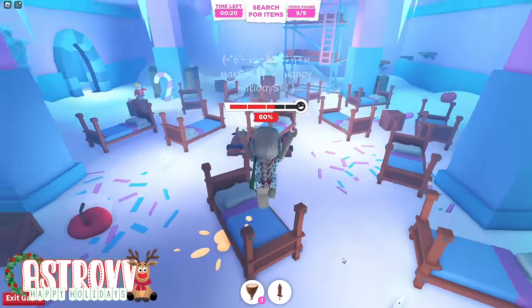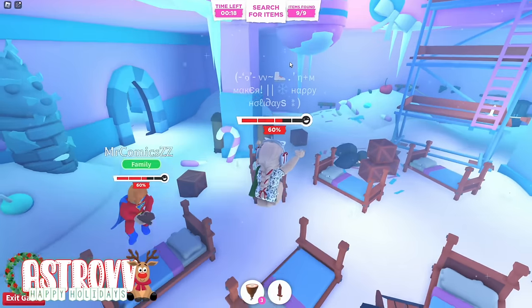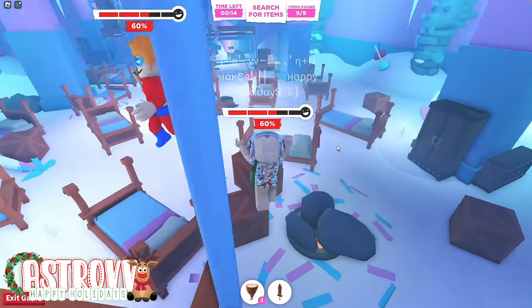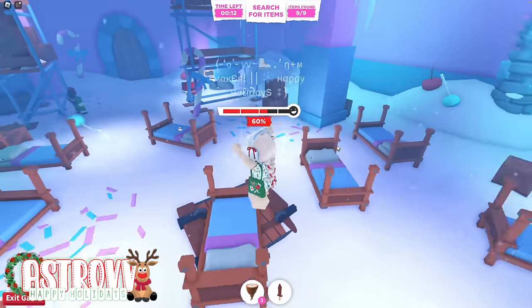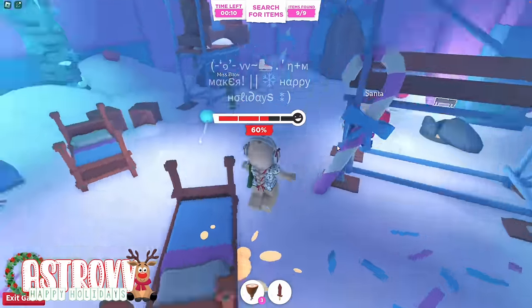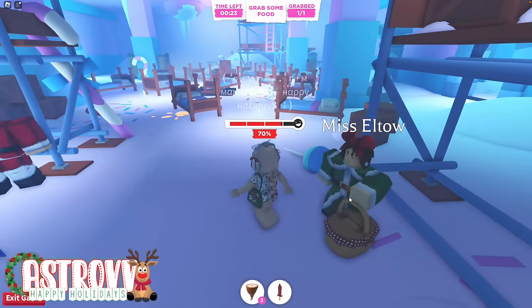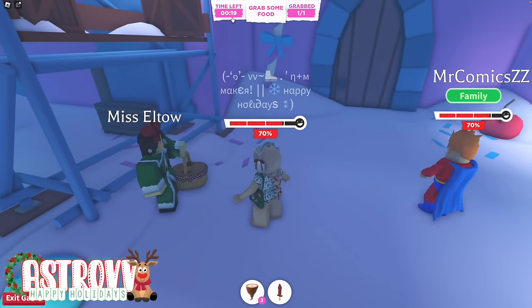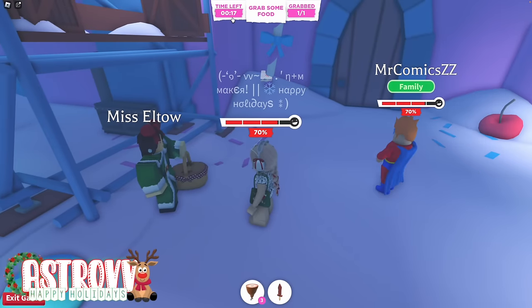Now we're just going to wait around and wait for this timer to go down. Sometimes it can be a little annoying waiting for everyone, but since ZZ and I are in a private server, we already got all of our items. We just took our cookie from Mrs. Elta, which is what you're definitely going to want to do. It does give you a ton of time because it just wants to make sure that everyone in the server has it.